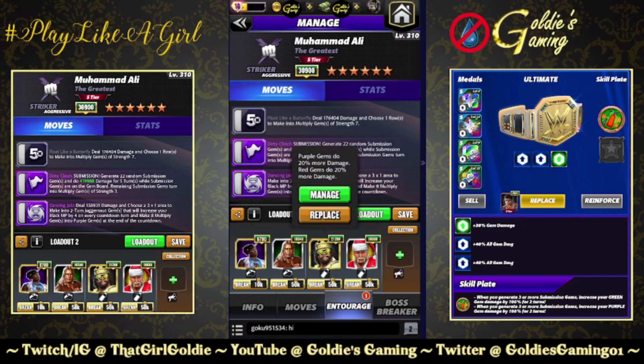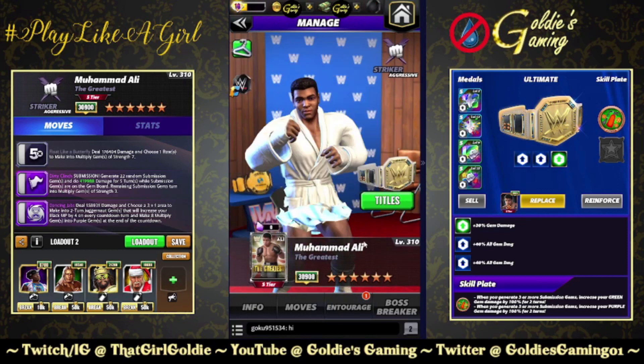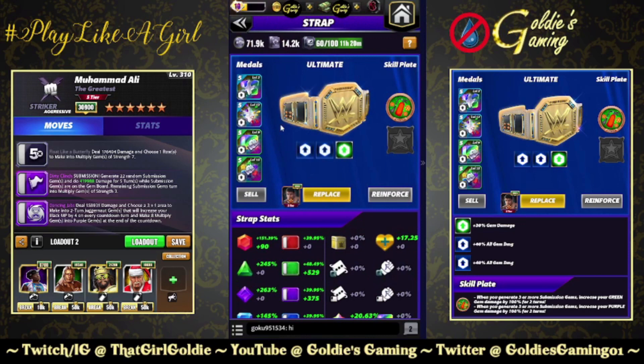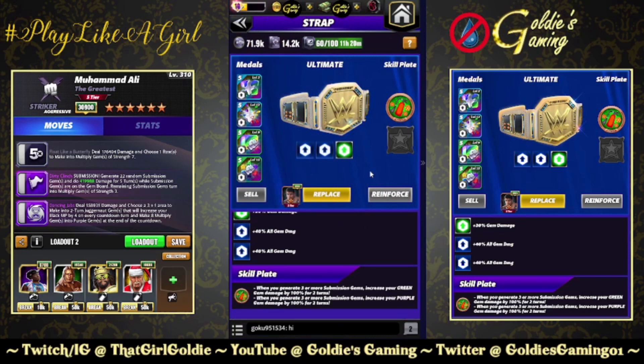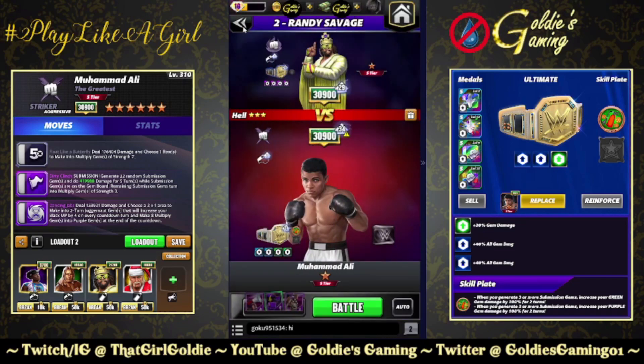No gear, so we're using Woods for purple MP, bringing in Hall of Fame X-Pac for 50% more damage to the submission and an increase in multiply gem strength. Macho King for 20% to the purple and red. You can use Showboat Lacey for 20% purple. If you have Masters of the Universe Rey Mysterio built up, you could use him for the flat 12,000. And Santa Hogan — plus one MP and any color gems do 3,450 more damage. For the belt, keeping the metals intact, bringing in the All Heart plate: whenever you generate three or more submission gems, increase your green and purple gem damage by 100% for two turns.